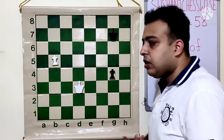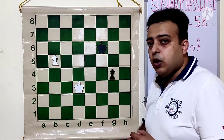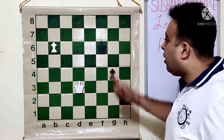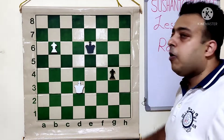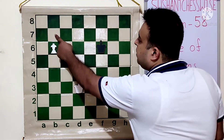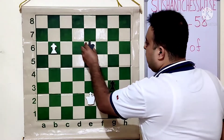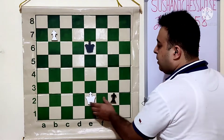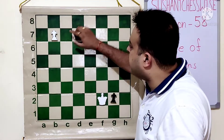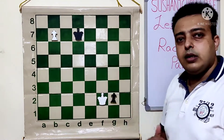Let's look at another variation. After kd3, black can try to bring his king quickly to f6, trying to reach the square of the pawn. The moment the king tries to reach the square via ke5, ke6, or ke7, white pushes the pawn. If the king goes nearer, white pushes and the pawn queens. Black can try g3, then after b7, g2, b8, g1, white plays ke2. After ke6, b7, g2, kf2 — the black pawn is stopped and the white pawn will queen by force. After kd7, the pawn queens and king and queen can checkmate.